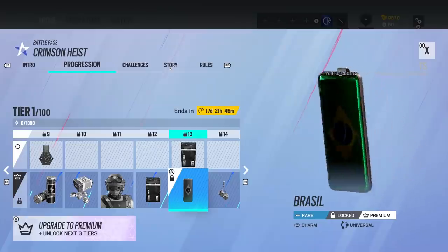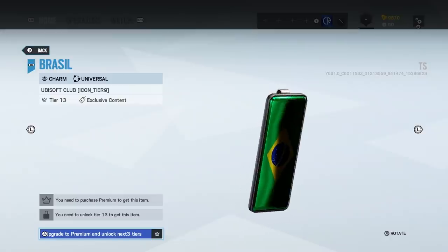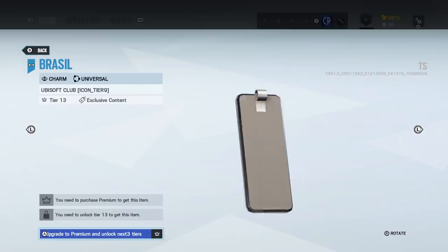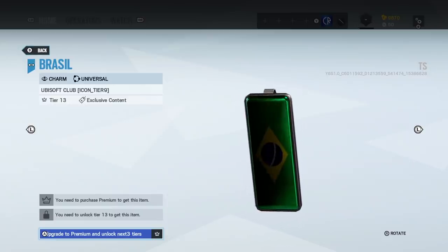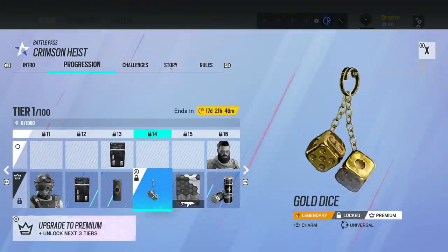We've got some more Alpha Packs, and we've got this charm. Presumably this is a placeholder because this is an old Ubisoft Club challenge charm. I would be very surprised to see this in here if it's legit going to be in the battle pass. But maybe it is — probably a placeholder, but we'll see.